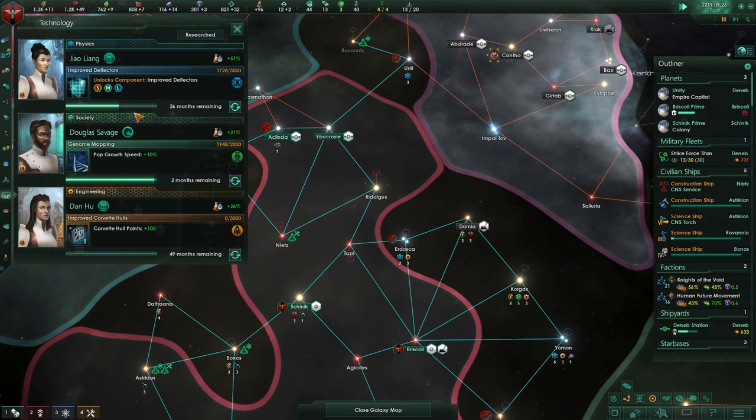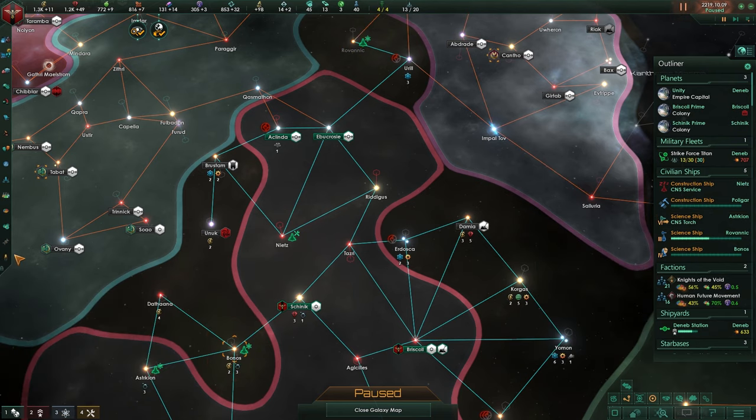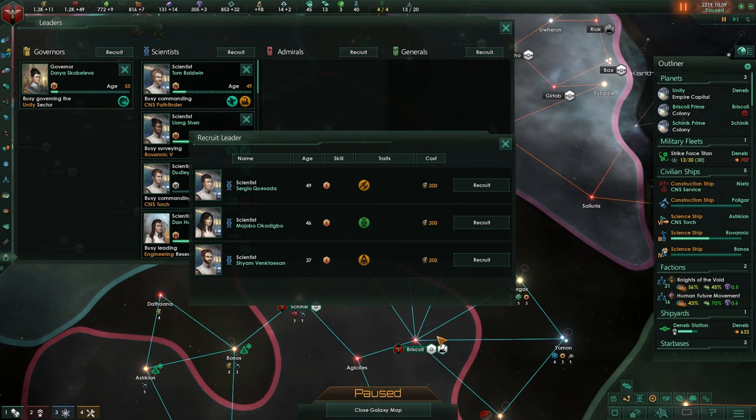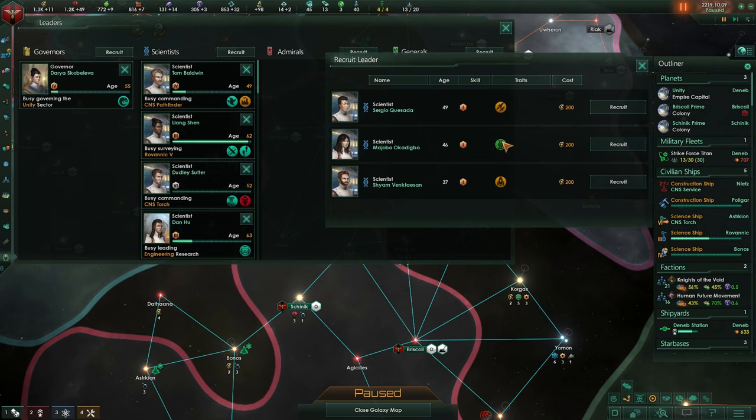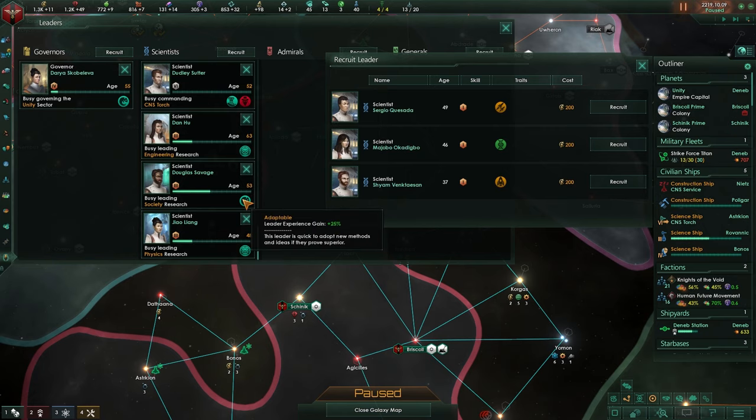Until we get better power supply for our ships — hopefully it will come soon. Can we change this leader? Do we have a leader that would be better? Let's go over to leaders and take a quick look because we want to make sure some of these guys are starting to level up. The archaeologist is going to — this guy gains more experience so he will level up faster than anyone else.